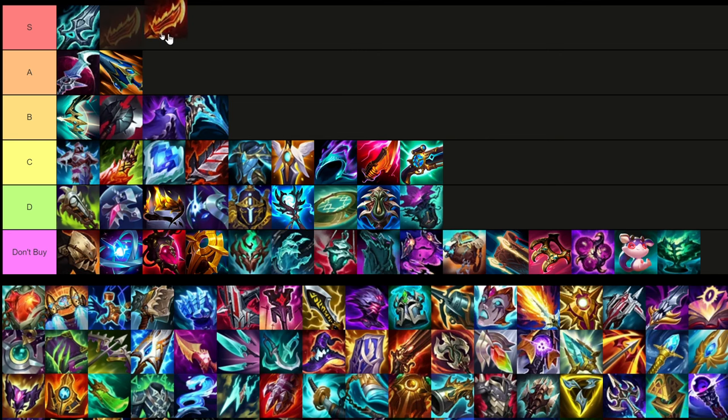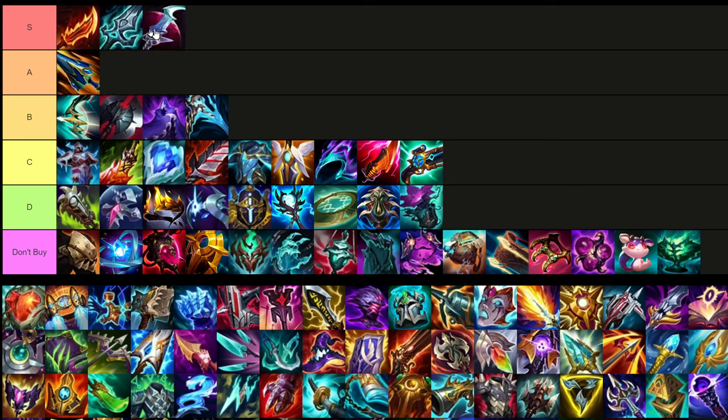Ginsoo's Rageblade is a super good item — definitely S tier. I'm actually buying this more than Blade of the Ruined King right now. Most people think BotRK is the core Xin Zhao item, but since they changed Ginsoo's back to the old form it is very very good. There are only so many item slots, so it's situational, but you're pretty much always going to be buying S tier items most of the time. I'm also considering putting Eclipse up in S tier.